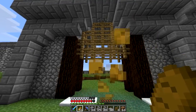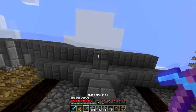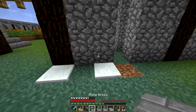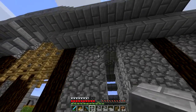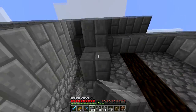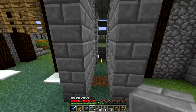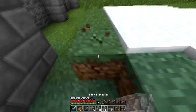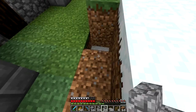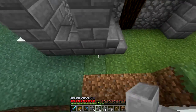So that looks good. Everything looks to be in order on this side. Now let's work on the pillars, which are pretty easy, pretty simple. There's just a... like this. Now put that there. Let's get you out of the way. Oh, that's a hole. See, look, there's like a ravine right there, or not a ravine, but just like a giant open cave. It's really annoying.